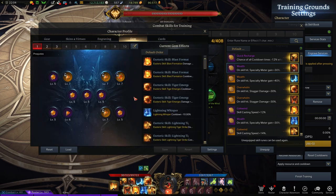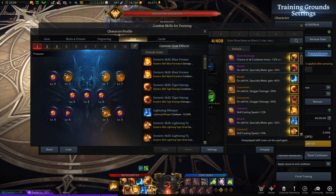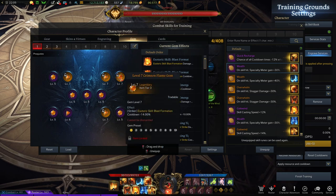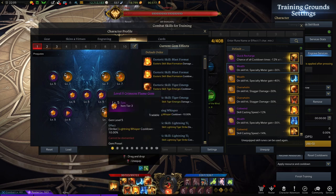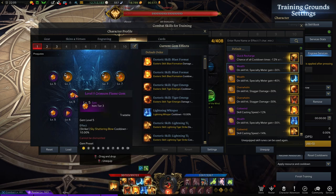For the gems, it's pretty simple — I just want high-level damage gems for my Esoteric skills. The only skill that doesn't usually align with my rotation is Blast Formation, which has the highest cooldown. I'll work toward a level 9 gem for Blast Formation, and of course a level 9 gem for Sky Shattering Blow as well.